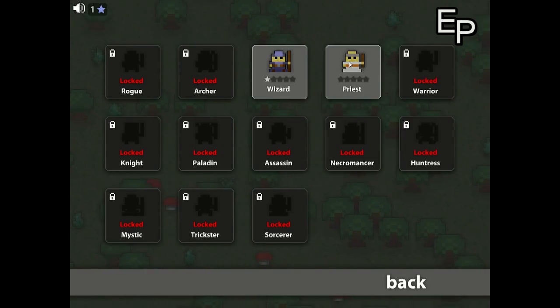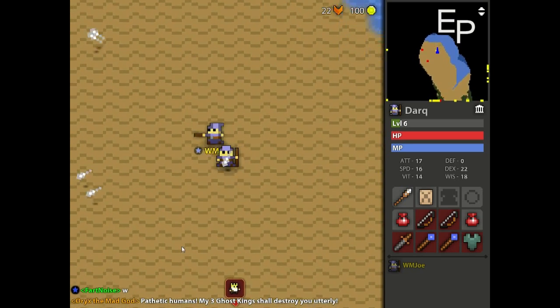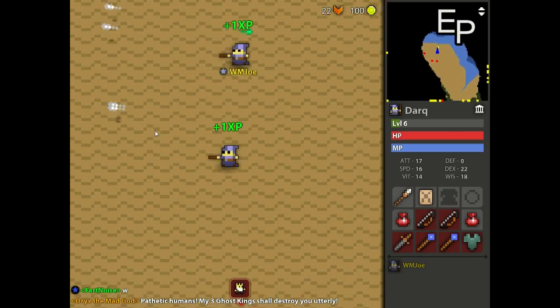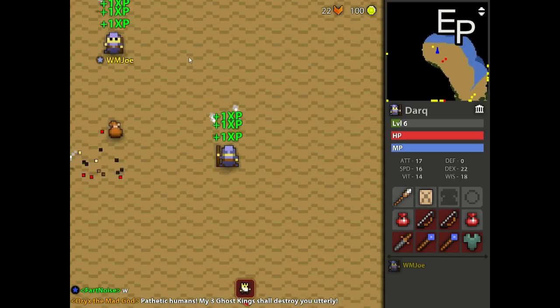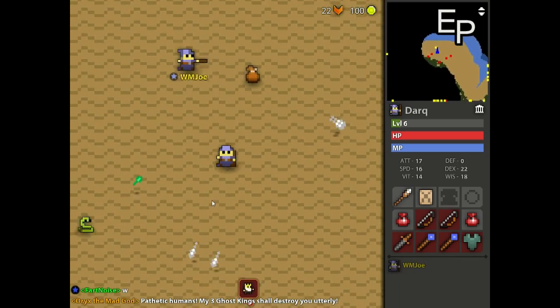When you die you have to make a new character, but all you keep is your fame and some money — which you can also buy using real money — for your character, along with a lot more character slots, which pretty much give you more options quicker.